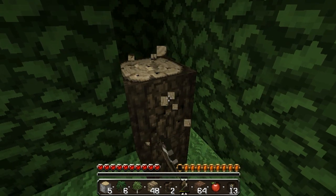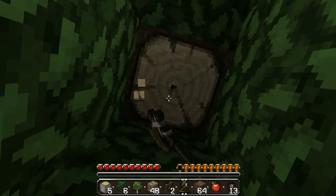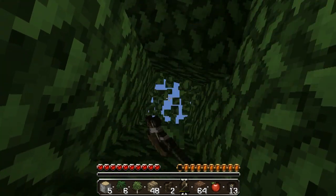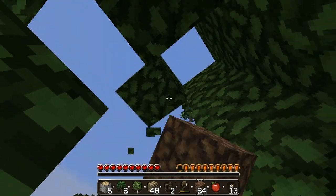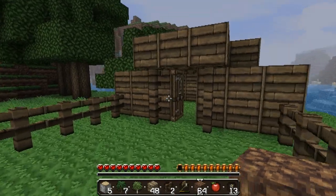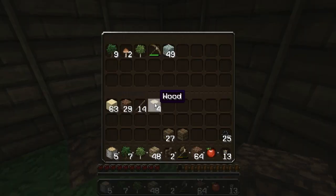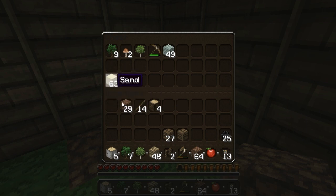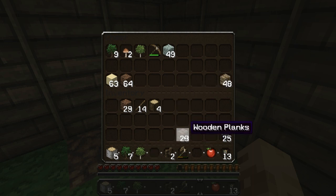If we clear some of these trees, we can actually start building a farm area. It's daytime now. I've got an axe. Should I put some of my resources in the chest? I'll put some cobble in there so you can make some tools. Oh, I found a cave system. We should go in there together once we get some more stuff.